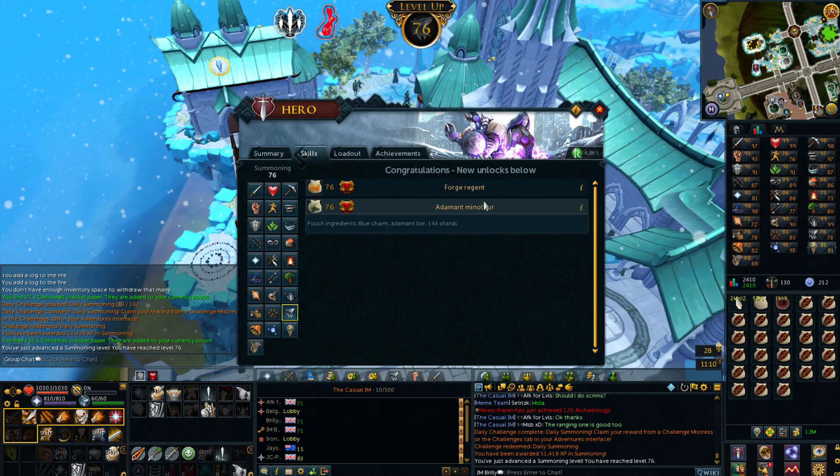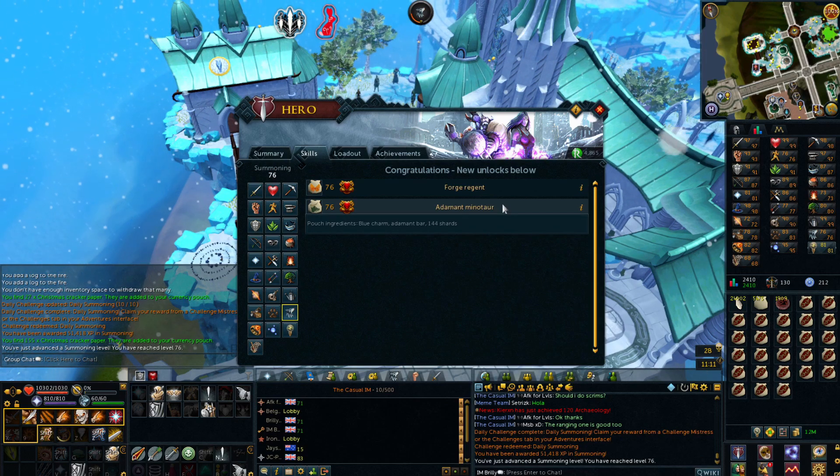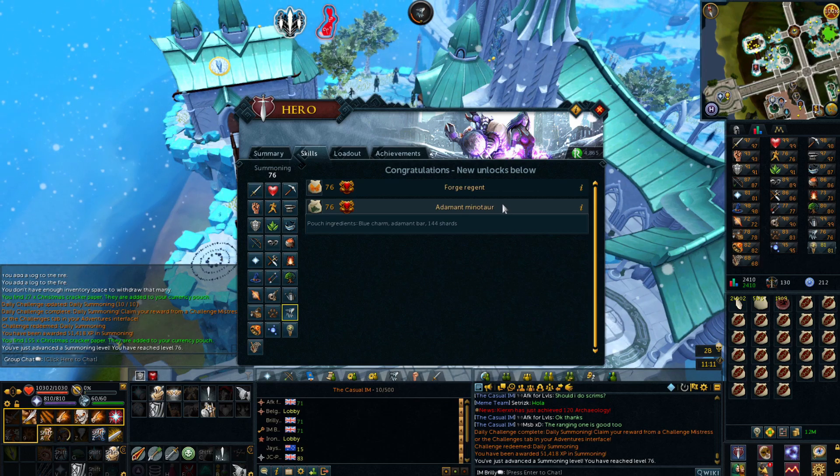These Forge Regent Adamant Minotaurs could actually be decent XP - Blue Charm, Adibar and 144 shards. I might actually use some Blue Charms up on that because that does seem like it could be decent XP, which would be awesome.